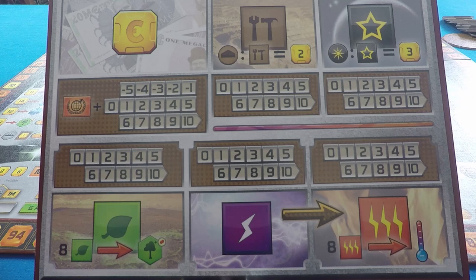Then we've got plants down here, and plants are used to make forests. If you have eight plants, you can pay them to build one forest — a greenery tile — which you can then place on Mars.